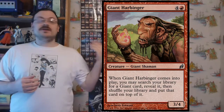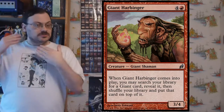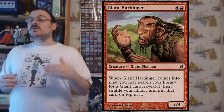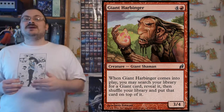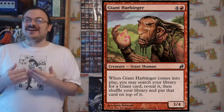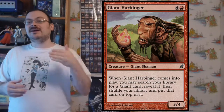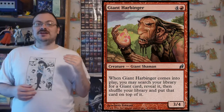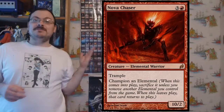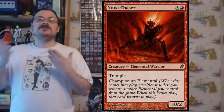There were also seven tribal cycles, different from the color-based cycles — these were based on creature type. Not every one of the eight tribes had every one of these seven cards; most tribes would have most of them. The champions were members of the tribe with the champion ability that would champion the creature type from that tribe. The harbingers, when they came into play, let you search your library for a creature of the chosen type and put it on top of your library.